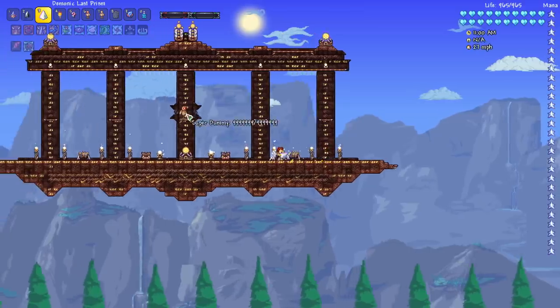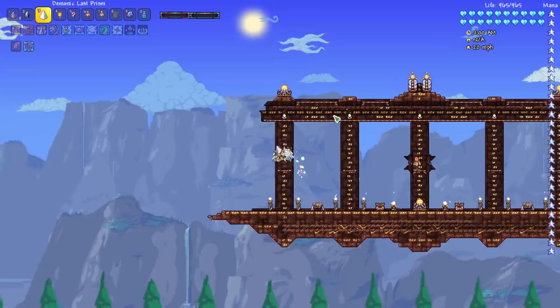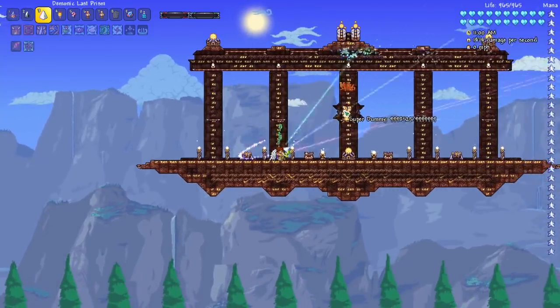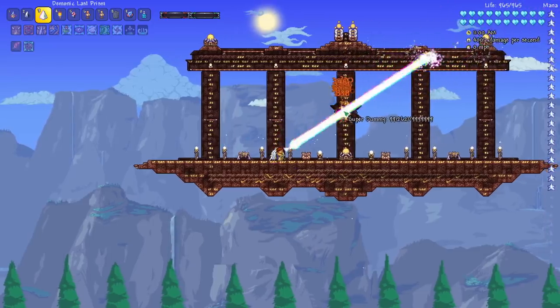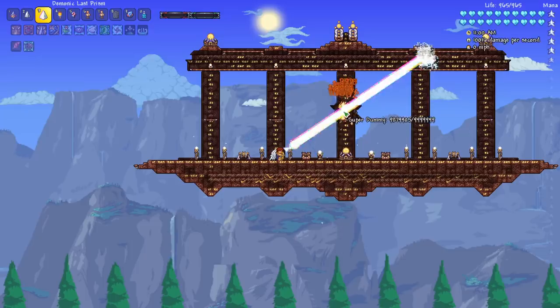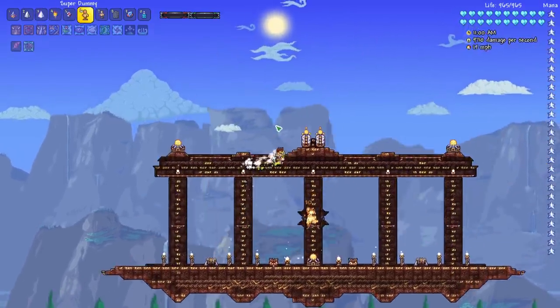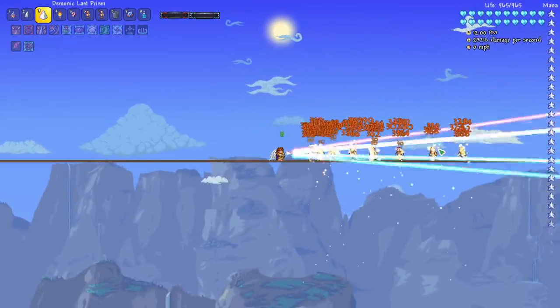We've got a super dummy over here, so let's go ahead and try out the Last Prism. For those who don't know, the Last Prism is a drop from the Moon Lord — it's a vanilla weapon and one of the most iconic vanilla weapons. It can do some pretty awesome damage; right here you can see it's built up to about 10 or 11,000. If you put a bunch of super dummies in a row, it can do really good damage to all of them.